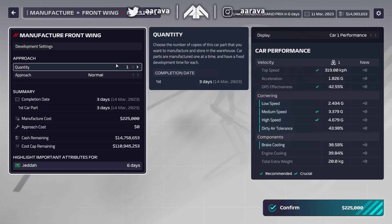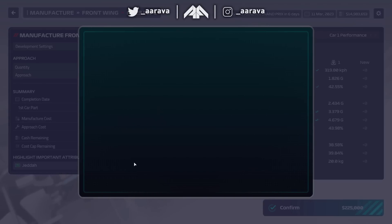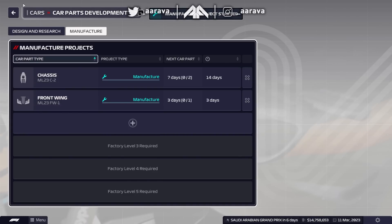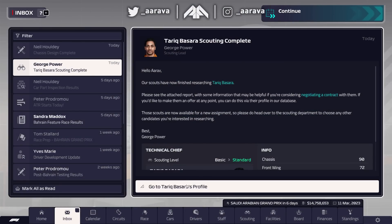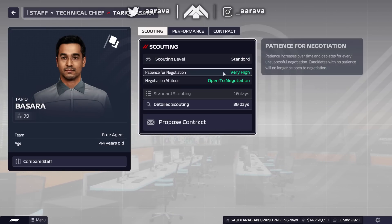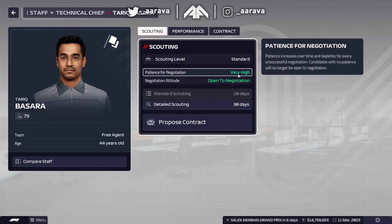From last time, we also need to make a new front wing because we've only got four of them - ideally you want at least five floating about. So we'll make a new front wing, since one got damaged in the practice session in the first race.